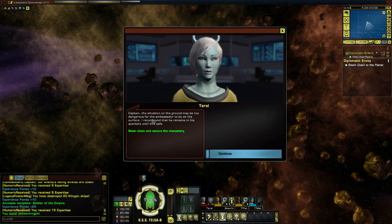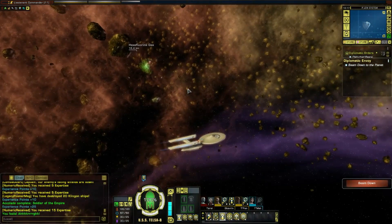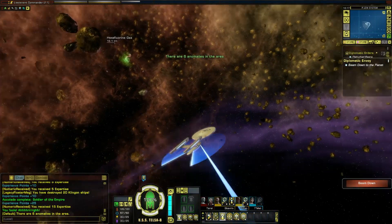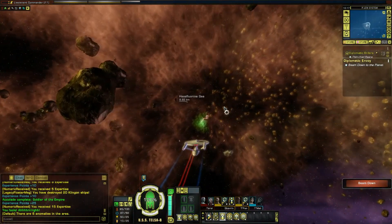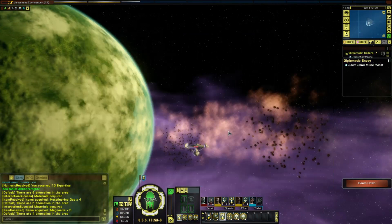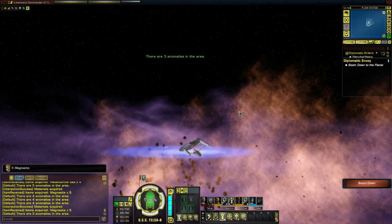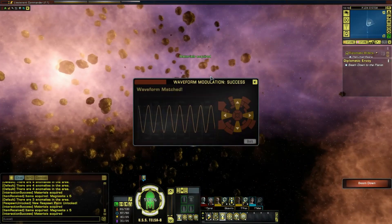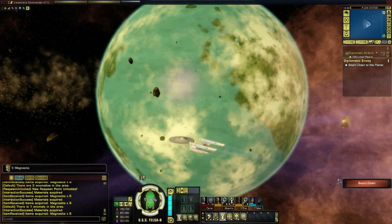Captain, the situation on the ground may be too dangerous for the ambassador to be on the surface - I recommend he remains in his quarters until he's safe. I don't think I would have suggested the ambassador beaming down with an away team into a battle zone - that seems like a silly thing to have suggested. The away team is ready to transport. I'm not actually going to beam down yet - there are some scanning things to do and there are six of them. Okay, I'm going to speed this up. There you go - that's how you get all those. Let's beam down now.